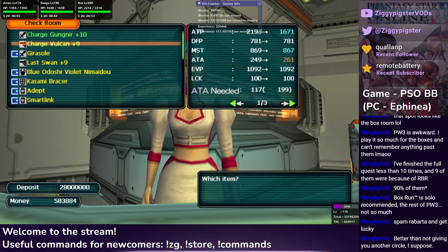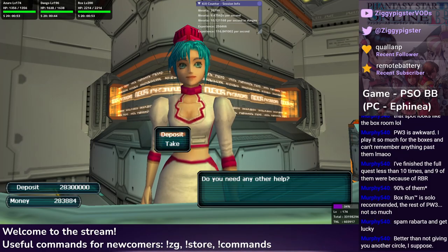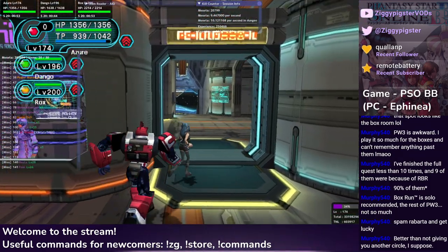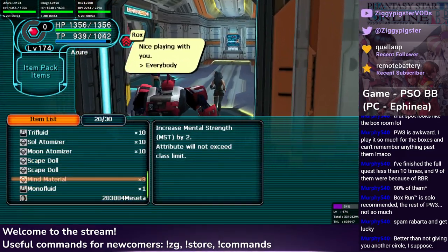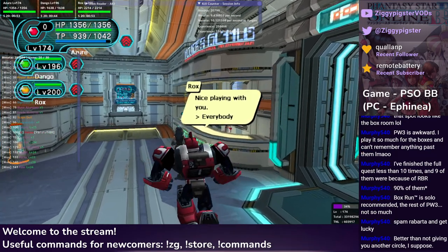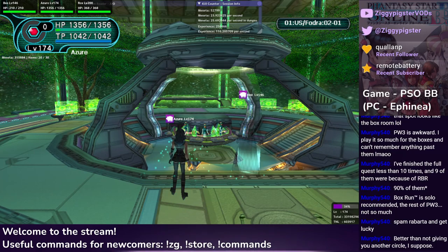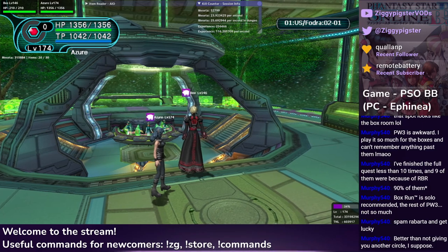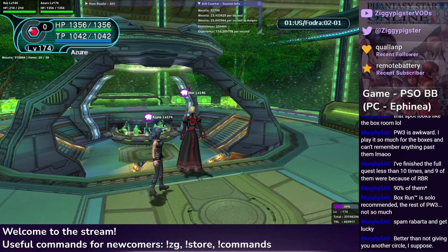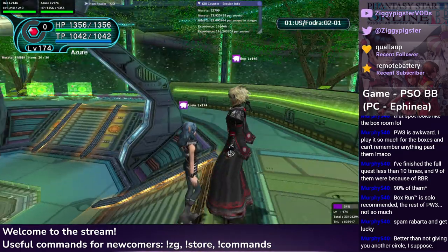Put that away, put that away. Deposit a lot of money — there we go. Just casually go up like half a million or more from doing box runs for an hour. A little extra money. So then we're going to switch into — I guess I could remain as this character for Blue ID. It doesn't really matter who makes the game. If Dango brings his Force, I could bring in literally anything. We will preferably play Blue ID for it.